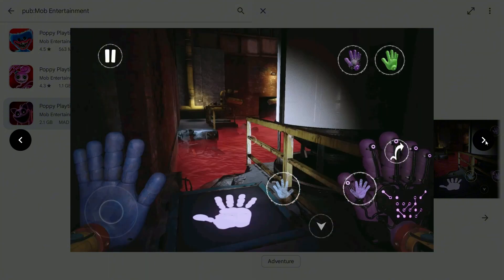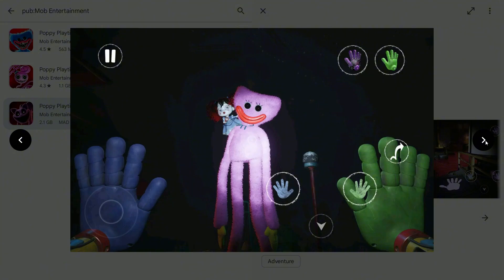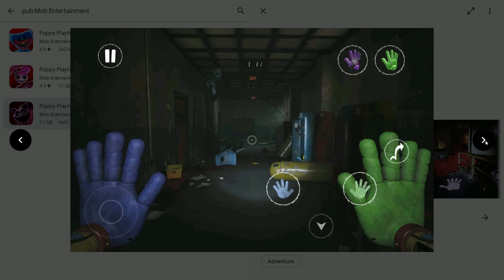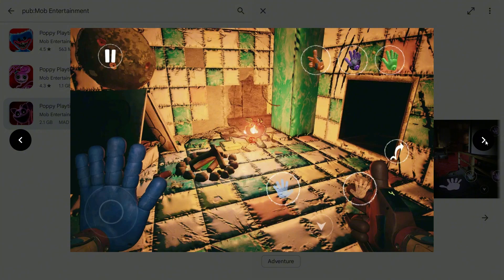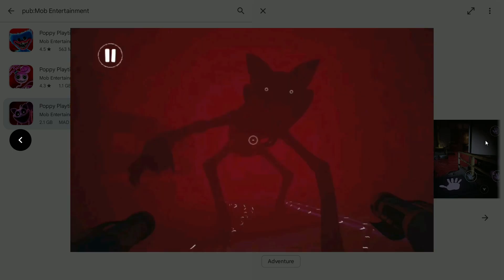To wrap things up, Poppy Playtime Chapter 3 has some pretty demanding technical requirements. And if your device or emulator doesn't meet those requirements — whether it's the Android version, the GPU, or the graphics APIs — you're likely going to run into problems. But with the right setup, you should be able to enjoy the game. If you've been having trouble, drop a comment and let me know what device or emulator you're using, and I'll try to help you out. Thanks for watching, and make sure to like and subscribe for more gaming content.